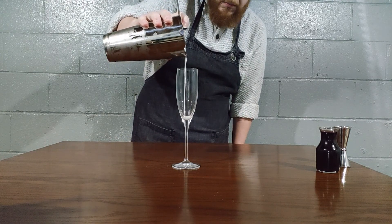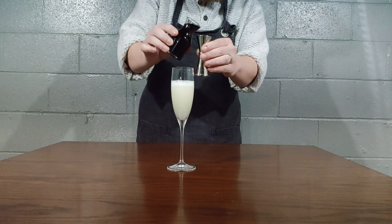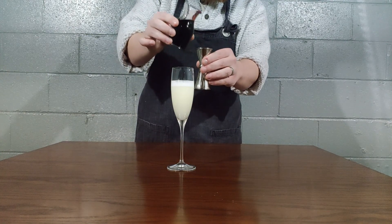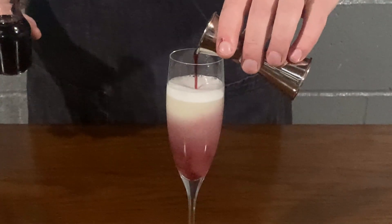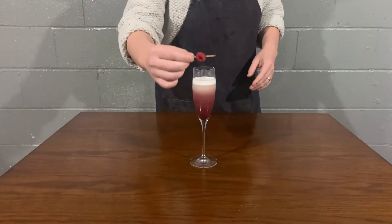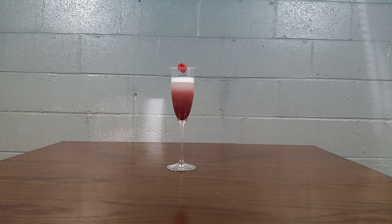Depending on the size of your glass, you might need to save some or just pour it all in. Now we're going to take one ounce of our red wine simple syrup — just 50% red wine and 50% sugar — and pour that right in. As you can see, the density of the red wine simple syrup causes it to sink to the bottom, allowing the egg white, vodka, and lime juice to intermix in the middle. I think it's a beautiful look and just a great cocktail. I really hope you enjoy this one.